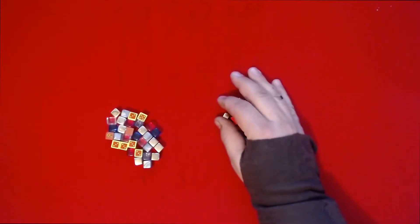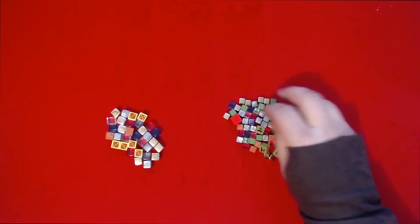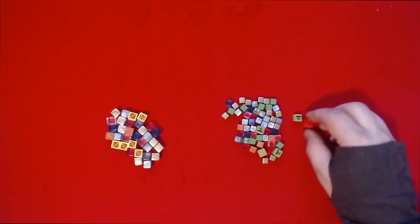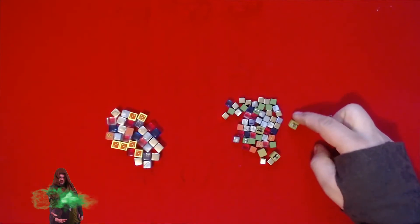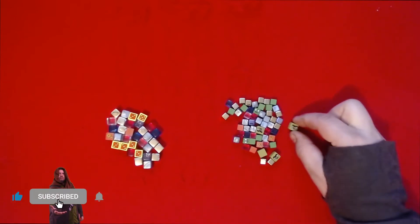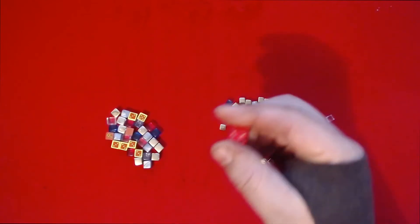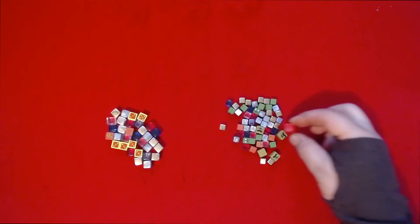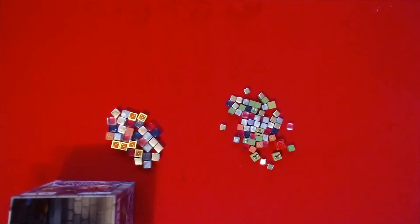We have our large cubes and our small cubes, and we're going to divide those up into separate piles. Keep in mind that the small cubes have a few different sizes — there are three different sizes, but they're all considered small cubes. The orcs are just a little bigger. And then of course your dragon token is even larger than the large tokens.